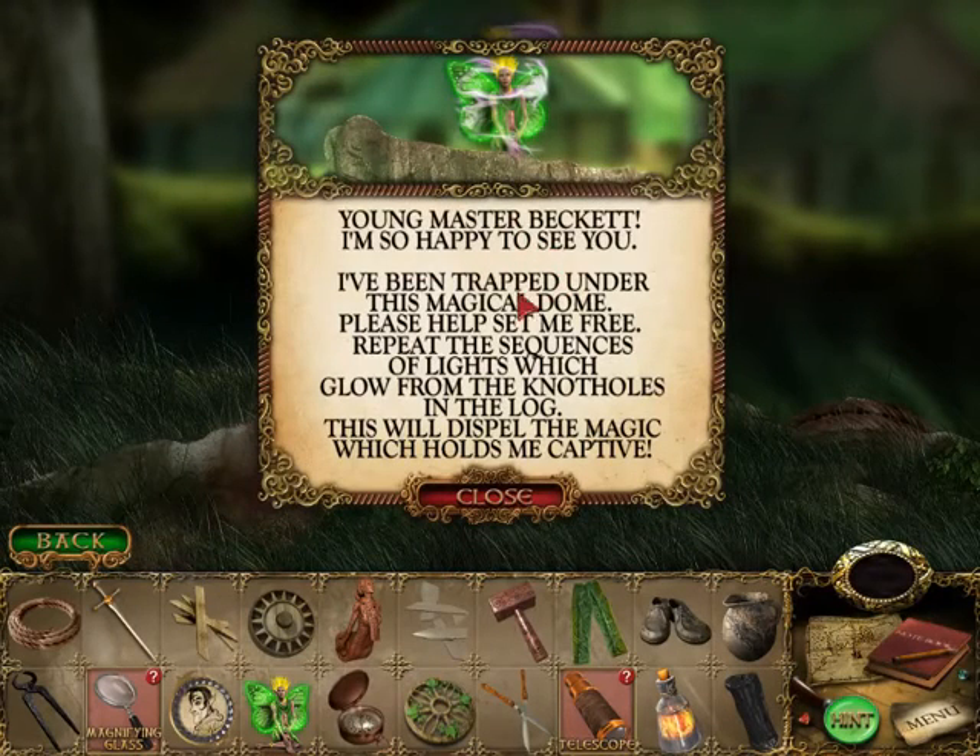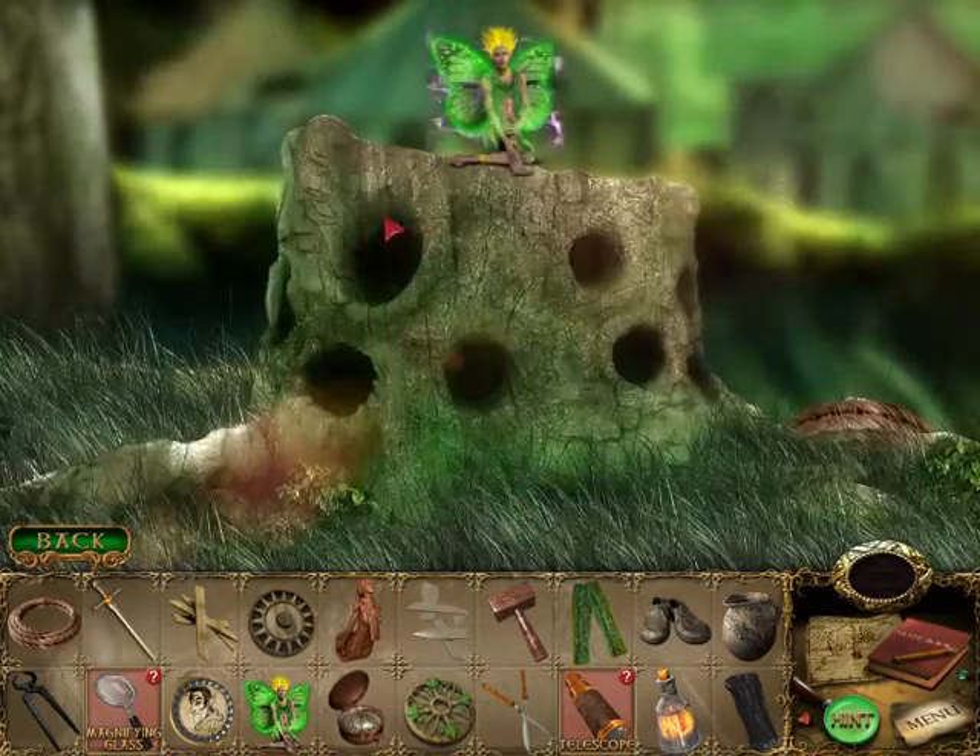Young Master Beckett, I'm so happy to see you. I've been trapped under this magical dome. Please help, set me free. Repeat the sequences of light which glows from the holes in the log, which will dispel the magic. Alright, fine. Another repeat-the-sequence thing.